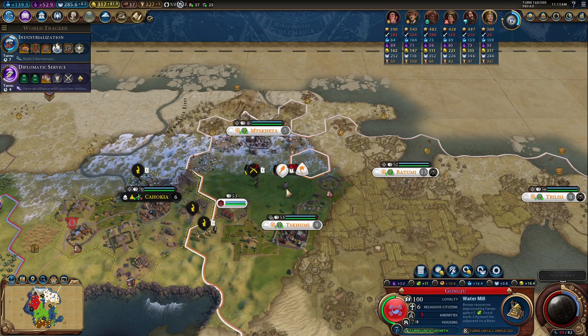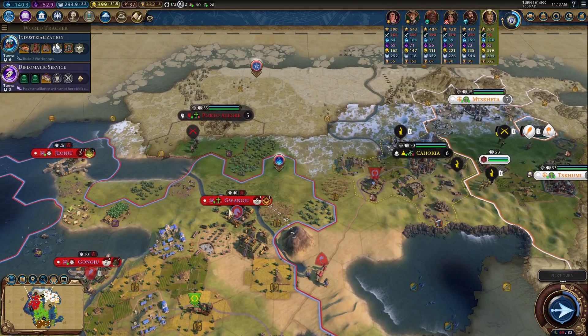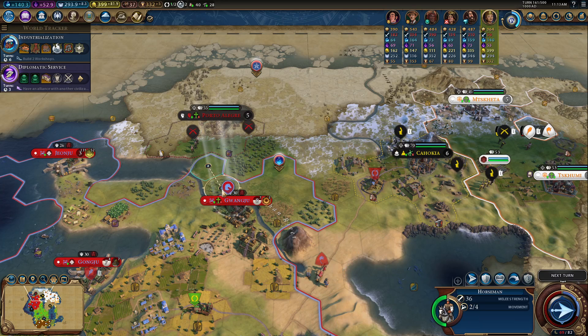That unit's getting hit hard. If they don't escape, there's a good chance the city-state may actually yoink that settler.